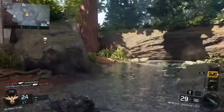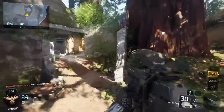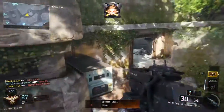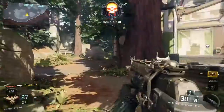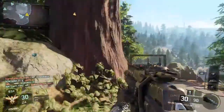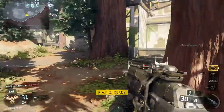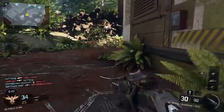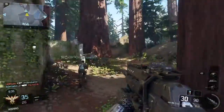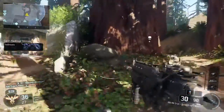Hostile UAV above. I'm sure I'm going to get out of here. Oh, what did I do? Hostile HCXD in your AO — be advised, hostile care package overhead.